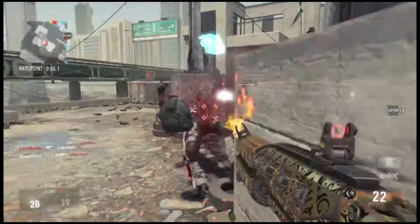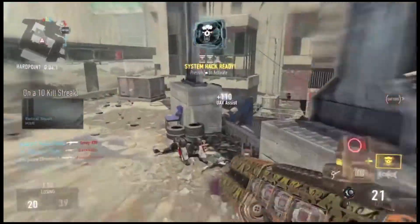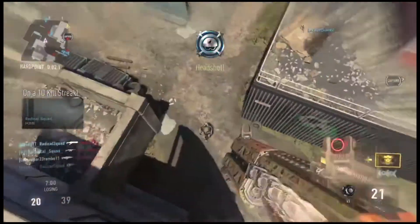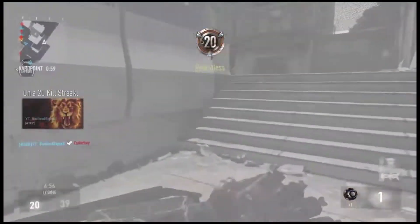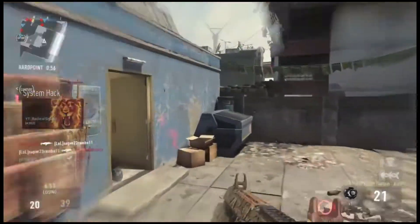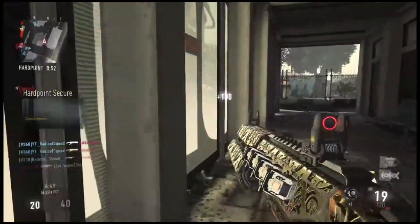If you don't know how to get the CELL 3, you can get it in the advanced supply drops or normal supply drops. I got mine from a normal supply drop, so you don't have to buy supply drops to get these guns, though buying them might make it a bit easier.